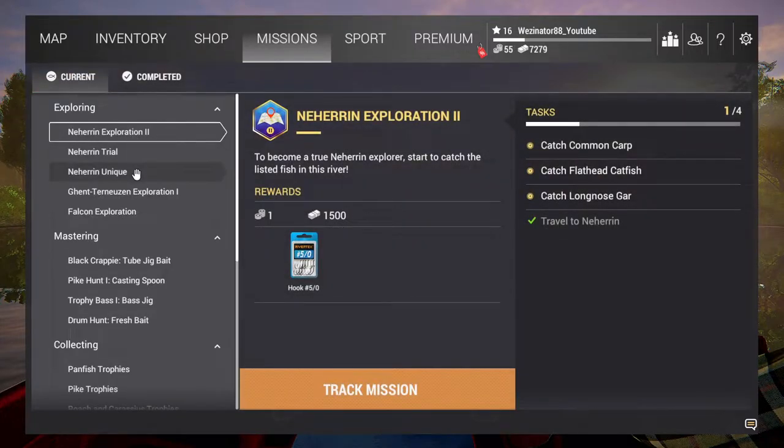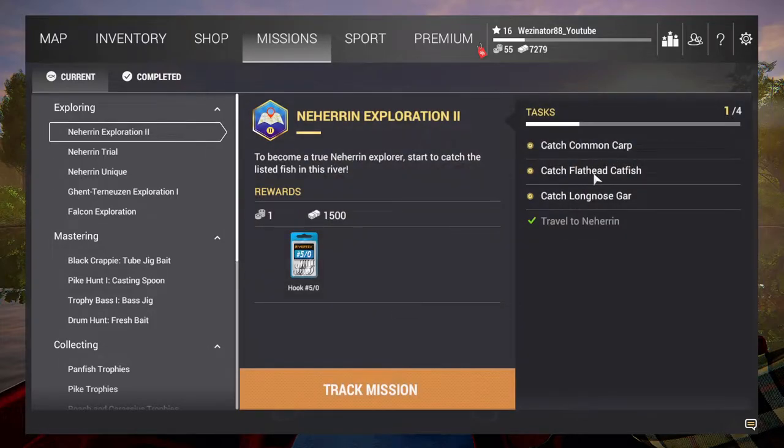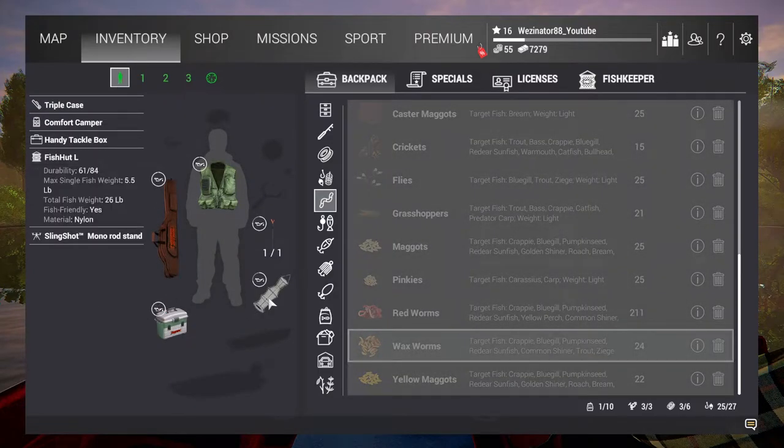Well, obviously in today's episode I should technically go for the Nairn Exploration 2 or the Nairn Trial. Unfortunately, I haven't really got a big enough net to keep the Flathead Catfish or the Longnose Gar. I do have a big enough net to keep the carp, but unfortunately the Flathead Catfish and the Longnose Gar can be pretty big. My Keep Net can't exactly hold it — it's a 5.5, as you can see there, as a single max fish. So if I come fishing here, I won't be able to catch them.